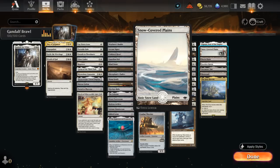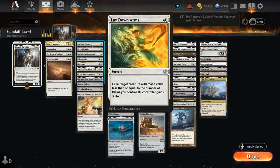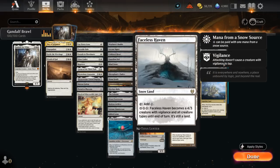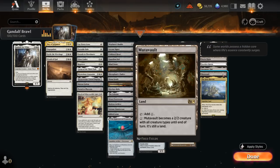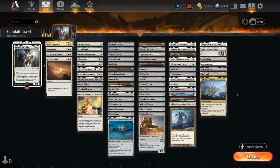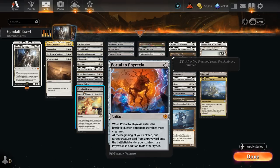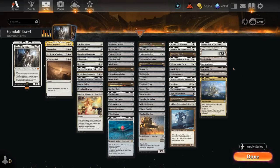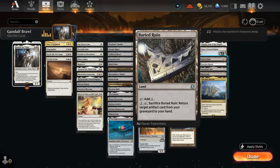The mana base is mostly basic plains to enable cards like Laydown Arms, but a few utility lands like Iganjo, which can be channeled to deal damage. We've got Faceless Haven and Mutavolt as creature lands, since we're pretty bad at pressuring opposing Planeswalkers without many creatures. Inventor's Faire can gain us life as well as tutoring up an artifact — in the late game we can search up Portal to Phyrexia. Grey Havens, as a legendary permanent, can also scry one twice with Gandalf in play. And Buried Ruin gets back an artifact from our graveyard.